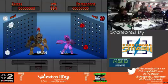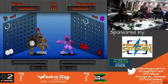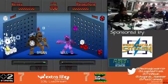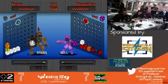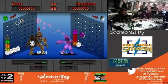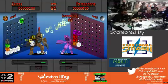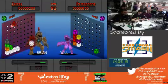D-pad. How do you rotate? You rotate using the shoulder buttons — shoulder buttons are a thing. So it looks like both players are not using their breaker blocks. Brian, you setting up for a combo there? Kinda sorta.